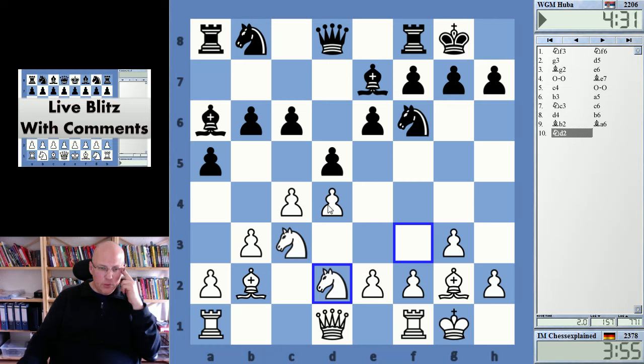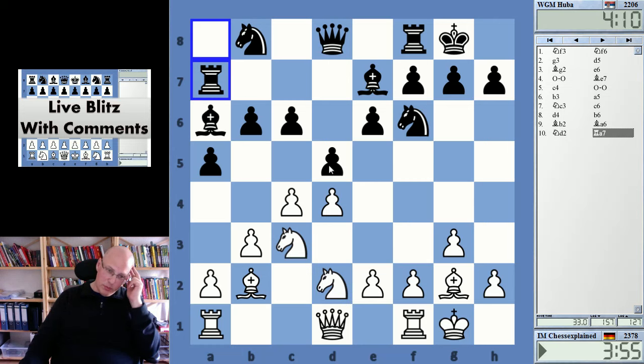However, after e4, d takes c4, knight c4, b5 - there might be some b4 for the exchange on f1. We'll see what she does. Knight b-d7 looks like the most obvious choice, but black may also play other things - preparing maybe rook to d7, interesting idea. I don't know if queen c2 really helps.